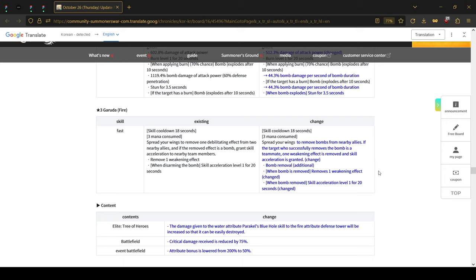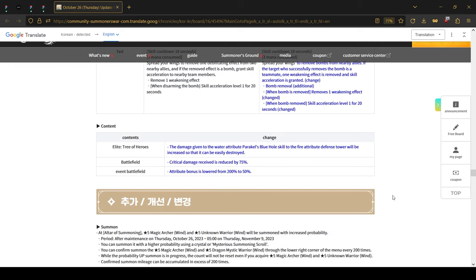The most budget counter to bombs is the pre-star fire Garuda. Since he is also a bomb cleanser, he now successfully removes bombs from nearby allies, and whenever removing a bomb he will also cleanse another weakening effect as well as apply skill acceleration level 1 for 20 seconds — which is quite big.